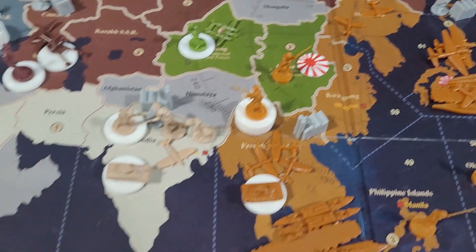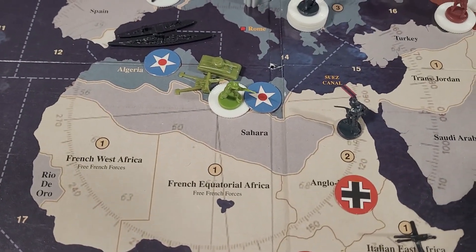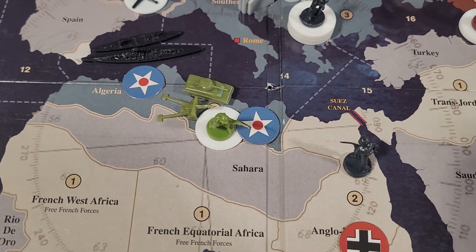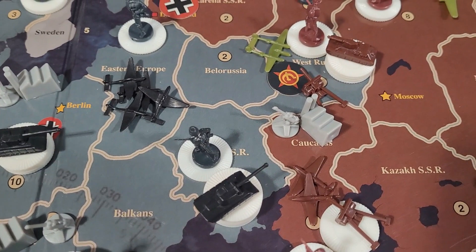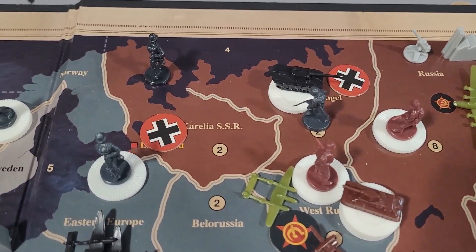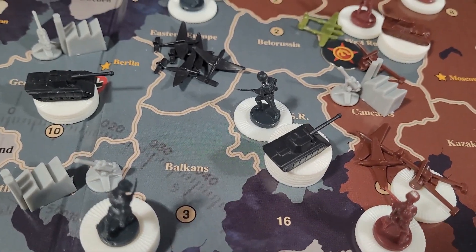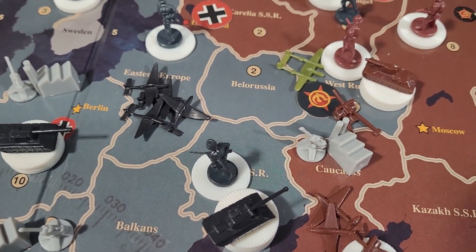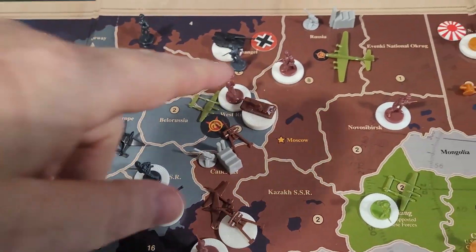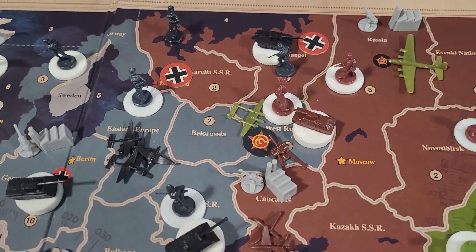Round two is in the books, headed to round three. In the Pacific, the Japanese have regrouped back in home waters, far away from the Americans — who stayed far away because the Japanese now have quite a bit of stuff within range of the Hawaiian Islands. The Japanese transports are down south. They bulked up French Indochina to stave off the British. Each side has three tanks, but the Japanese have far more punch with three fighters and a decent infantry stack.